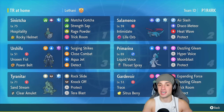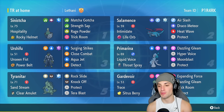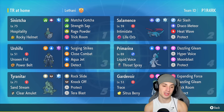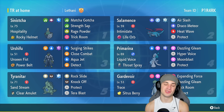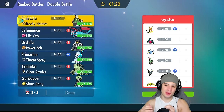Gardevoir has the Trace ability, so it can copy opponents' abilities, alongside the Citrus Berry. If they bring in an Intimidate Pokémon like Incineroar, Gardevoir can trace that and bounce Intimidate back. Its moveset includes Expanding Force, Dazzling Gleam for STAB, Trick Room, and Protect. The team also features Tyranitar for weather control, Primarina, Salamence with Life Orb, and Sinistcha for hospitality support to recover HP. Rental code is in the top right corner — enjoy today's video!